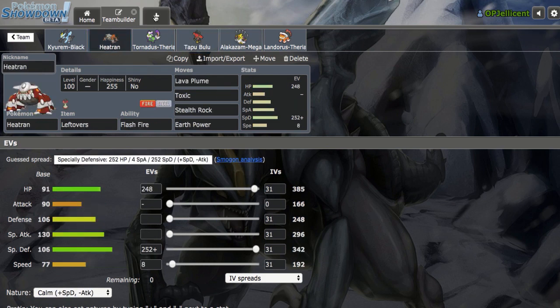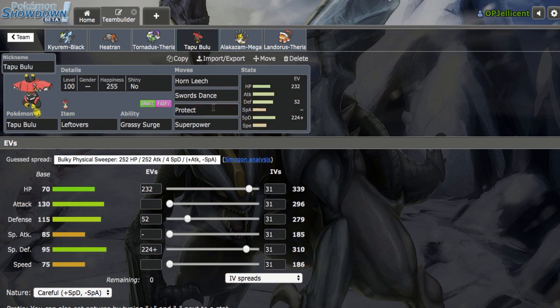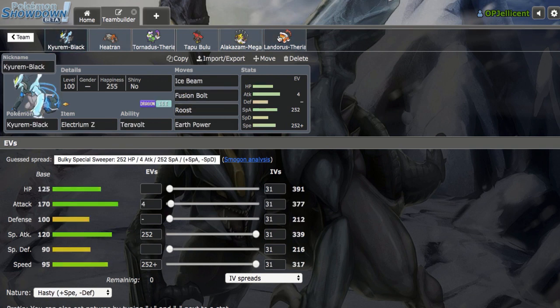Our own Heatran is a very SpeDef set because we want to be able to take on Tapu Lele and Shift Gear Slash Trick Magearna, which would otherwise blow away this team. This is also the team's Stealth Rocker. We have Taunt Tornadus-T just to help out against Balance and Stall sort of builds. SD Tapu Bulu provides a secondary Water resist alongside Kyurem-Black, and also provides a better Ash-Greninja switch-in. We have Mega Alakazam with Recover and three attacks — Speed Control for the team alongside Lando, as well as a nice special breaker alongside the physical breaker in Kyurem-Black.